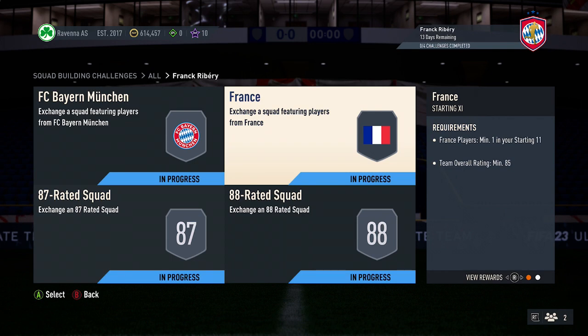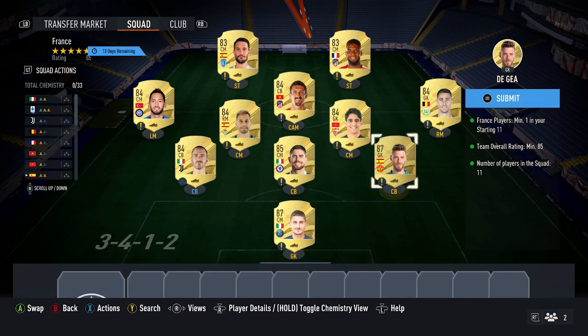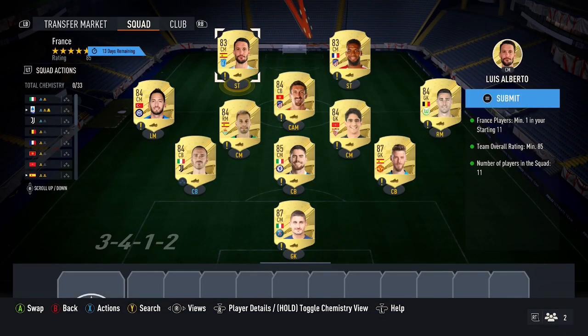For the second squad, you need one French player and an 85 rating, currently costing 62,000 coins. Pick up two 87 cards, currently 17,500 coins each. Then pick up the cheapest 85, currently around 8,000 coins. Then six 84 cards at around 2,500 coins each, slowly going up. For the French player requirement, Lamar at 900 coins and Alberto at 850 will complete that squad.